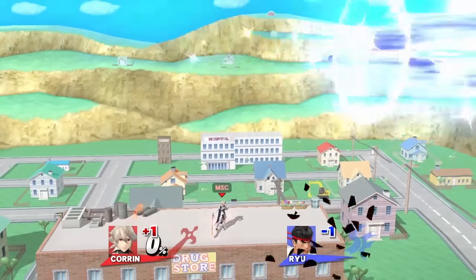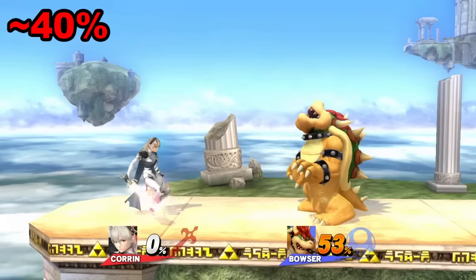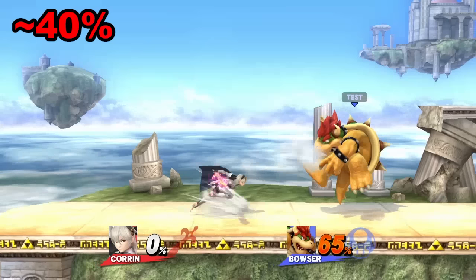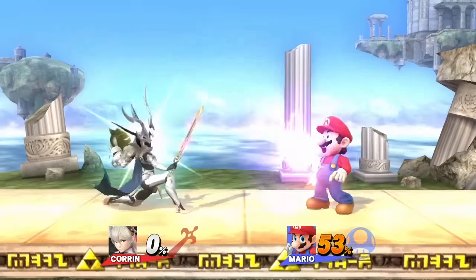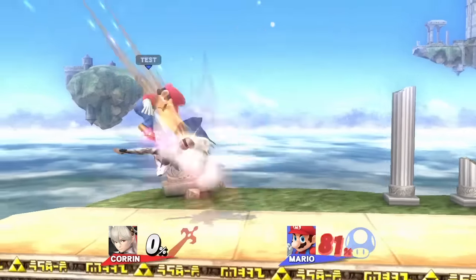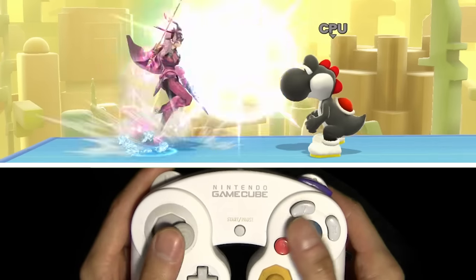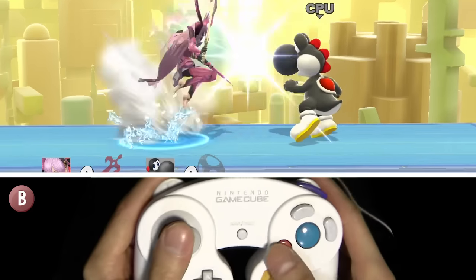Here's a really strong combo if you land a fully charged stun shot close to your opponent at around 40%: run up, footstool, then instantly down air. Run up again, then do an instant dragon lunge into a kick, which deals 43% damage. For those who don't know, an instant dragon lunge is done by pressing side B, then immediately rolling your thumb to the A button, or hitting B twice really fast.